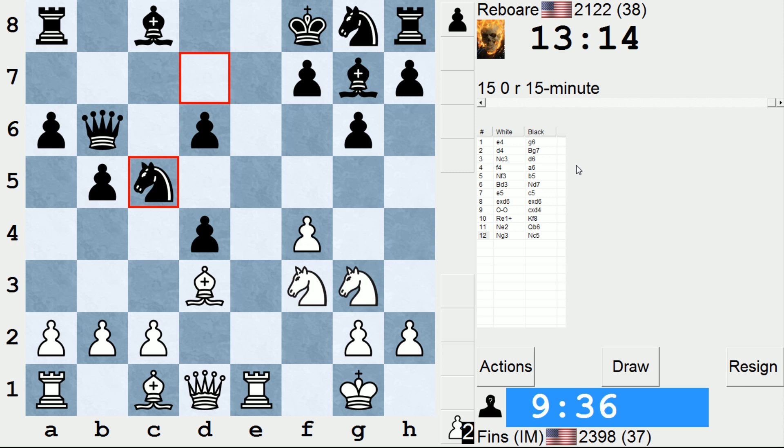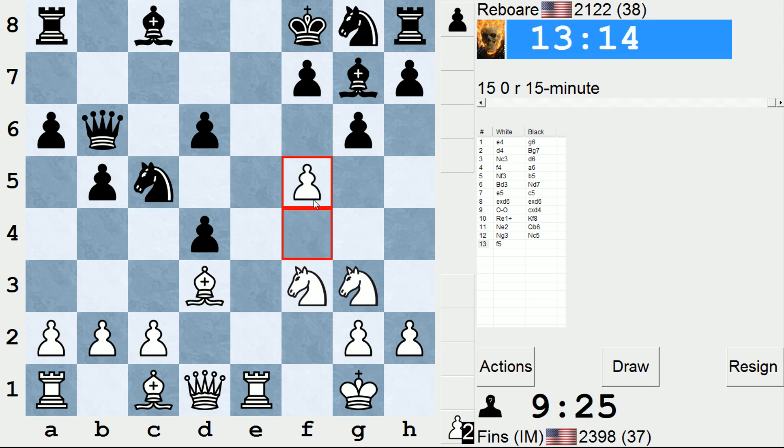They play knight c5. This seems to be giving me more of a reason to play pawn f5. I'm going to play this, and I'm not going to calculate it too much because there isn't a whole lot to calculate. But even if they take it, I'm not going to concern myself with trying to win the pawn back immediately, because I probably need this bishop glued to the d3 square to avoid problems on the a7-g1 diagonal.